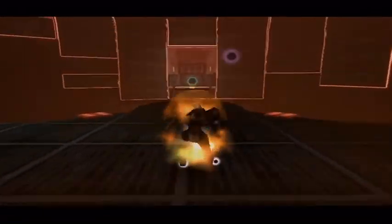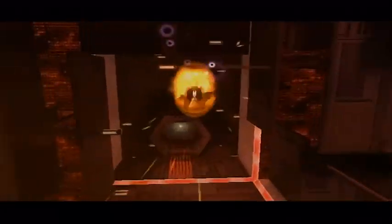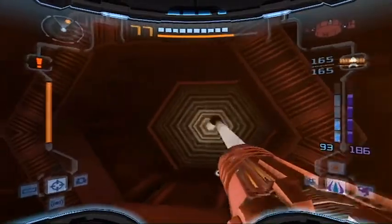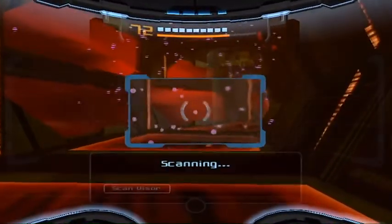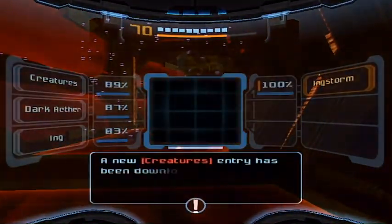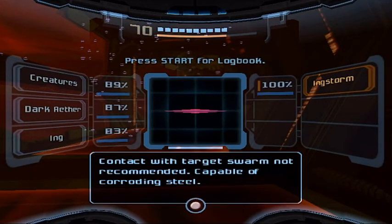I think now we can go over to this side right here because there's another gray door we can open up with the annihilator beam. Boom dunsky! Dear god, what the heck is all this stuff? Ink storm - ink storm clusters of corrosive darklings. Contact with dark swarm not recommended - capable of corroding steel.